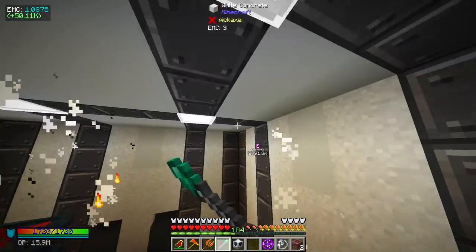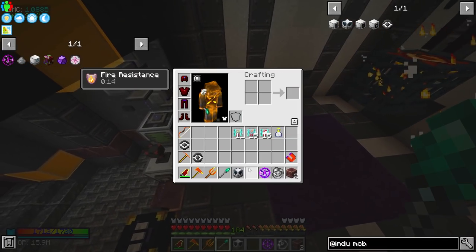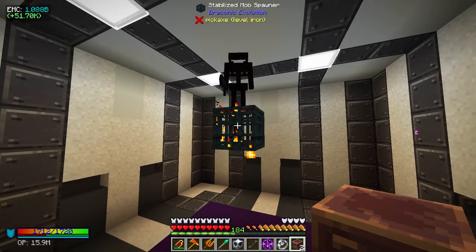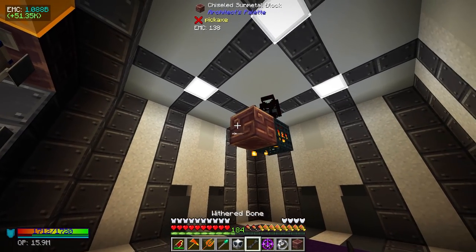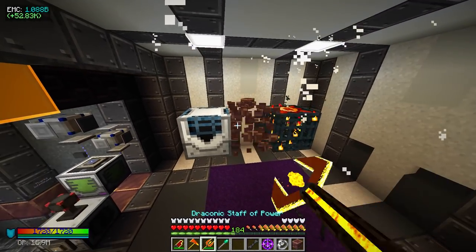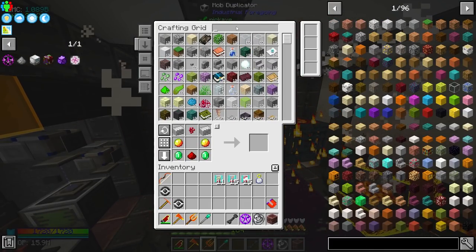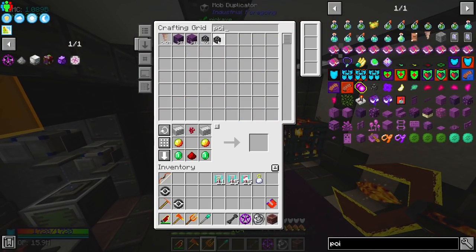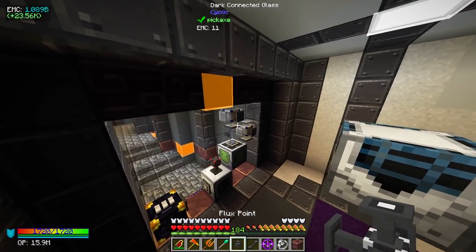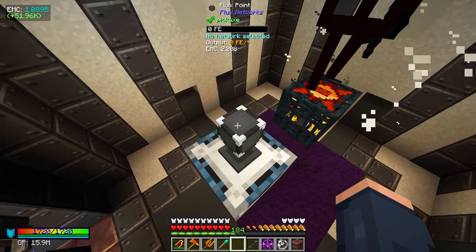Where should I place this? Let's turn the lights on. I can probably place it a block away from here — we'll place it right here. The only real thing this is going to need is power, so I'm going to use a wireless node to just transfer power over to it.